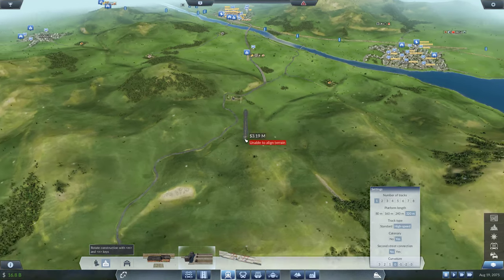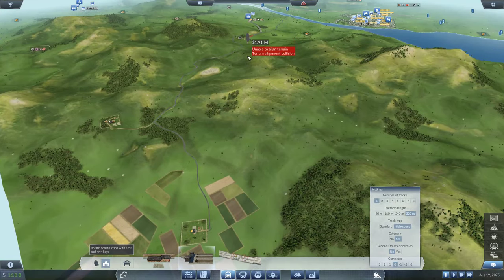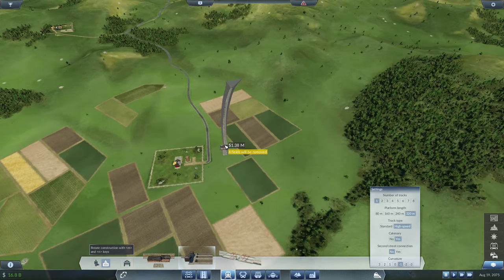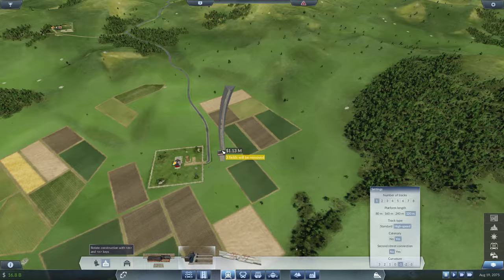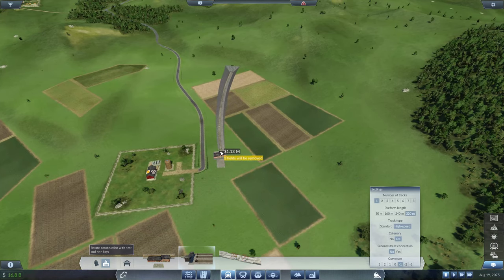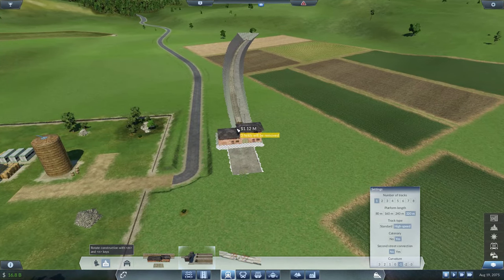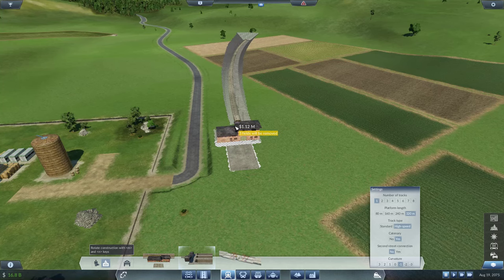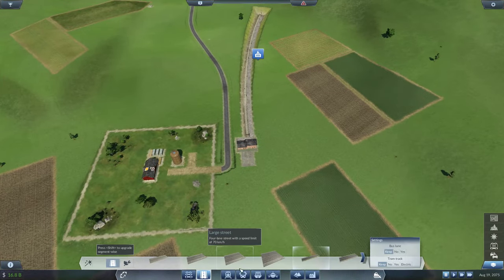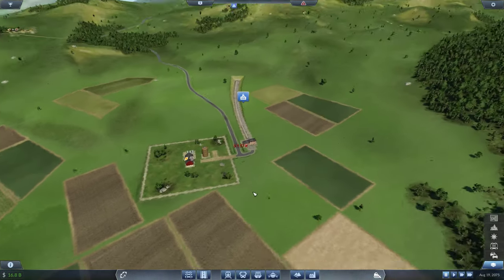This should be the overall direction. Maybe we can curve the other way — something like this — and then it goes straight there. That looks good. Just one track is okay, 320 meters. Let's connect that via a small country road — now you're connected.